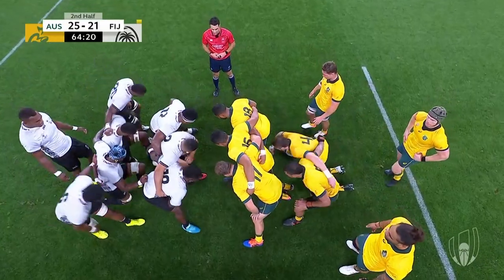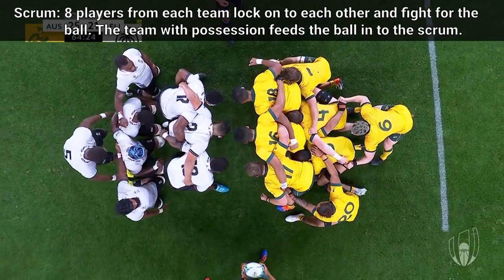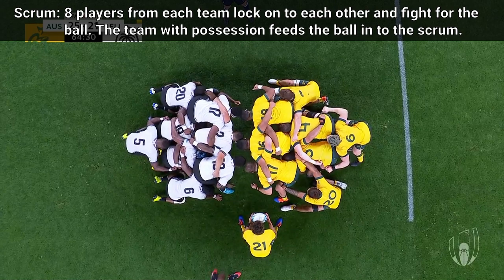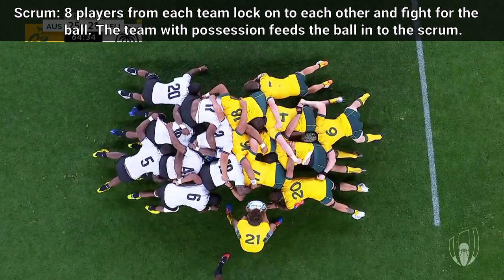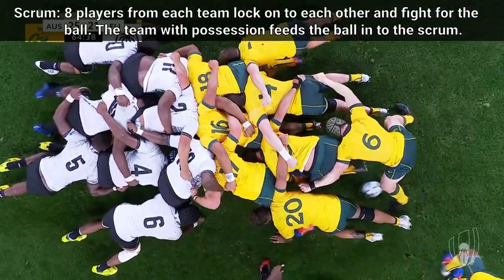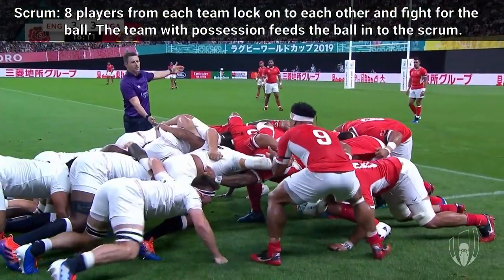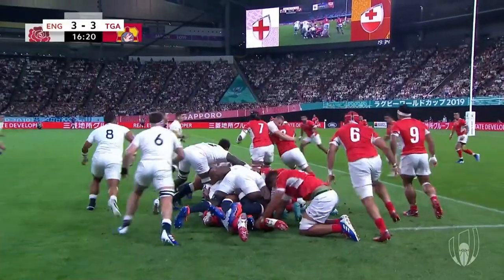To restart play in some situations, a scrum is formed. The eight forwards of each team bind together and then interlock with each other. The team granted possession by the match official will feed the ball into the scrum. Players then try to use their feet to hook the ball back towards their teammates while also attempting to push the scrum forward. Use of hands is only allowed once the ball has exited the scrum.